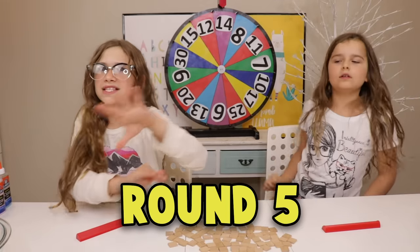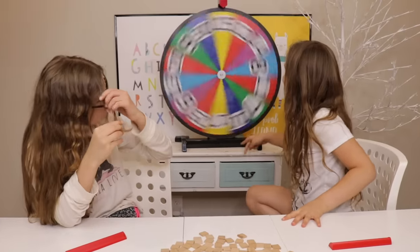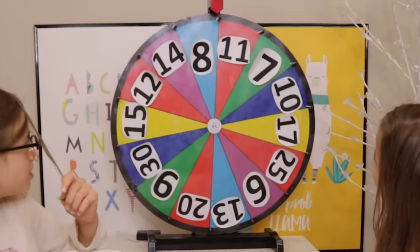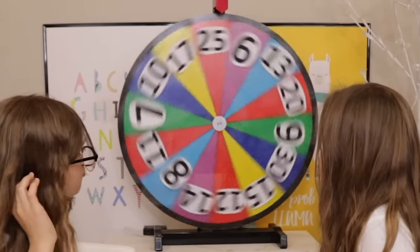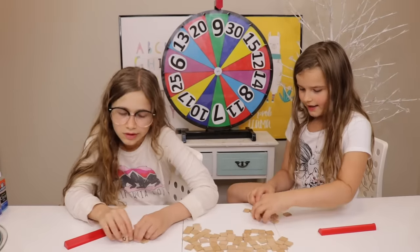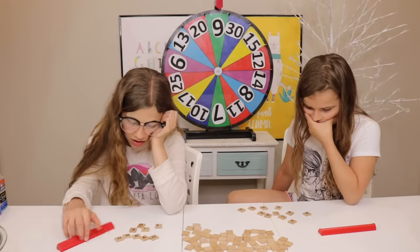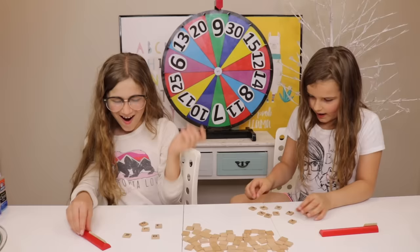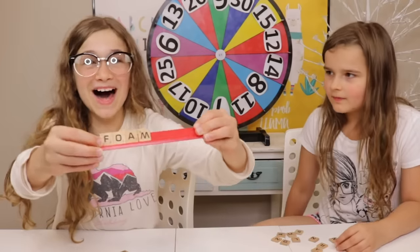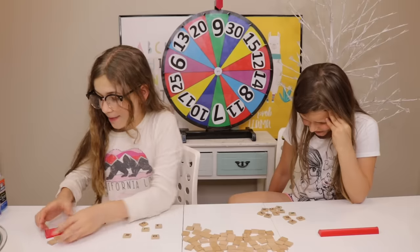Round five — we can spell anything we want to put in our slime! I'll spin first. Eleven — that's not that bad, but hopefully I get glitter! Nine! Okay, let's see what we got. I have a G and an L — I can't spell glitter! Wait, hold on — I just spelled faux! Faux balls! I got mine down already!